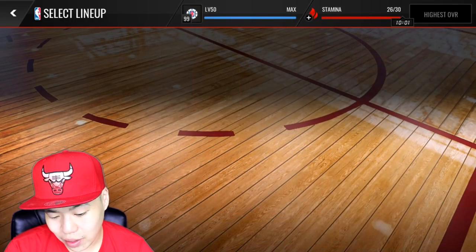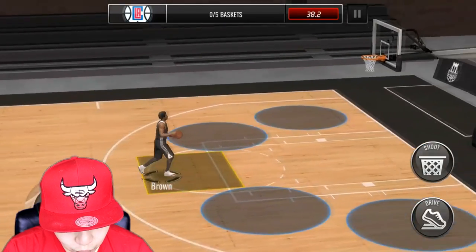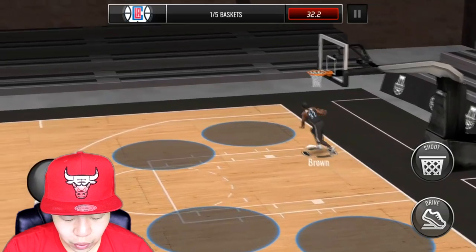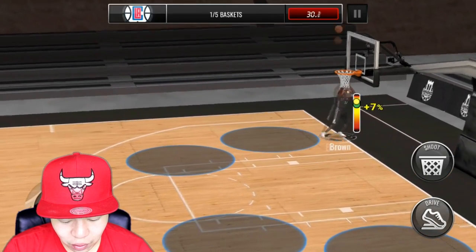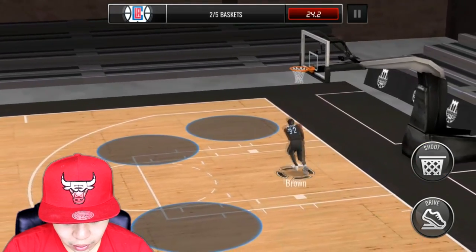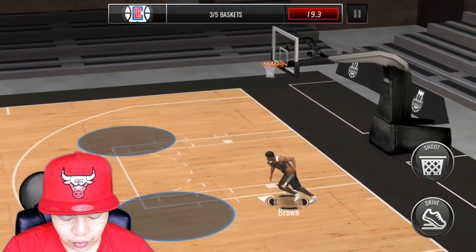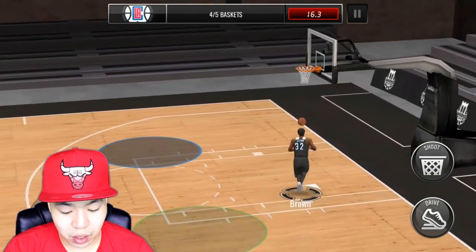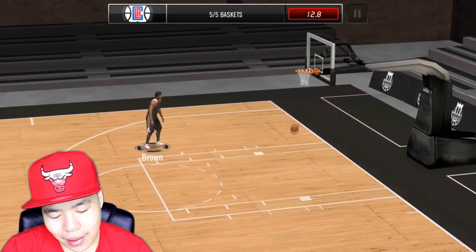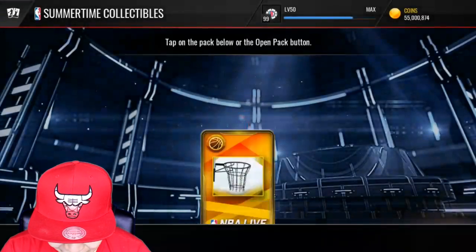We get to use Fred Brown a little bit in this live event, which is cool. We might just do two head-to-heads and then finish it off. Since there's no Summer Court available we'll go with that. I definitely hit that but I wasn't in the zone. Bang bang, Fred Brown looking nice and smooth. This is just to complete the live event. There we go, we got the shot — let's go do some head-to-head.